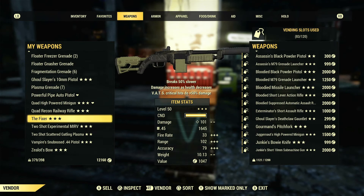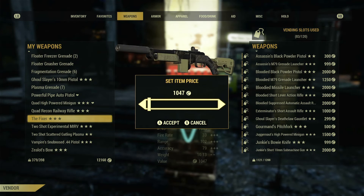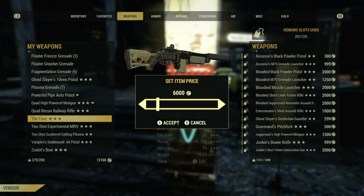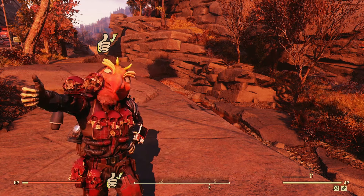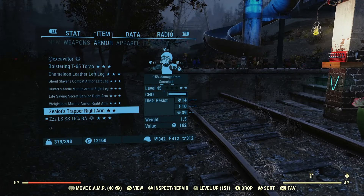When your vendor suggests selling a Fixer at 1,057 caps, that's a big no-no. Most items sell for much more, especially legendaries. Go around and visit other vendors to see what they're selling their items for. Getting into this rhythm and learning how to sell your goods with your vending machine will make your income grow so much faster.